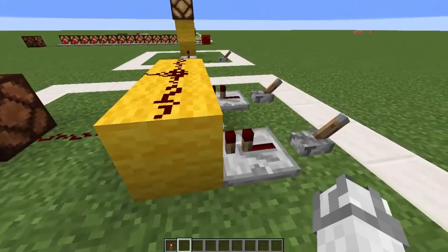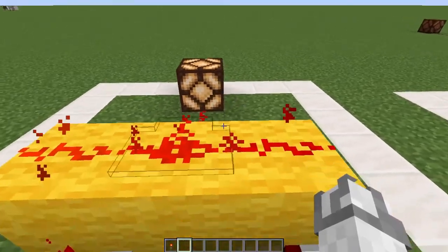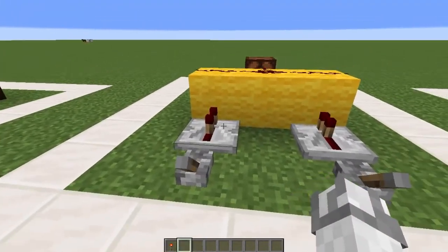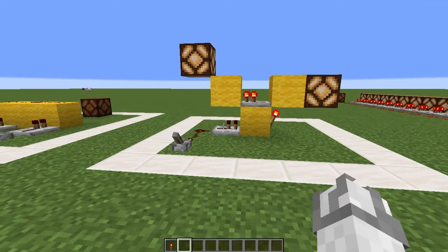This is your basic OR gate using repeaters. If we power one, this redstone torch gets turned on. It doesn't matter which one is on, or if we power both of them — as long as one of them is on, that redstone lamp will be turned on.